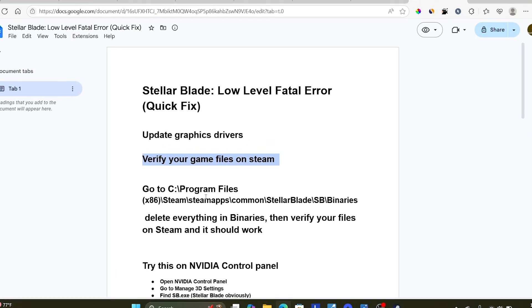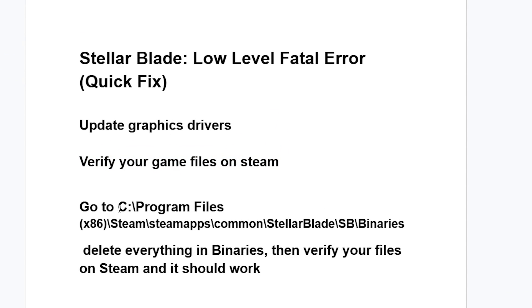If you're still facing the same issue, navigate to C:\Program Files (x86), open the Steam folder, then SteamApps, then Common, and you'll see Stellar Blade. Open the Stellar Blade folder, then open the SB folder, then open the Binaries folder. Delete everything in the Binaries folder, then verify your files on Steam and it should work.